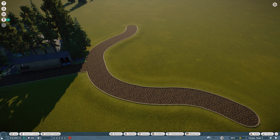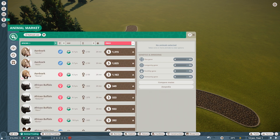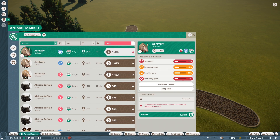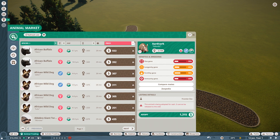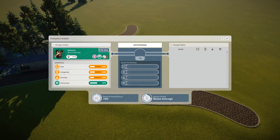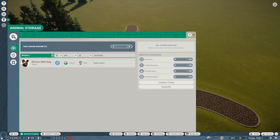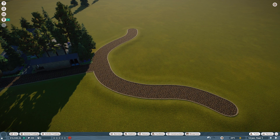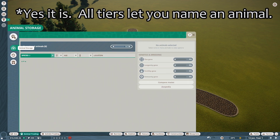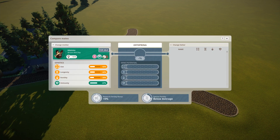Let's go ahead and buy the animals. There are only a few aardvarks and they don't have the greatest genes — that's what people said can be really hard about them. We've also got a couple more African wild dogs that are pretty cheap. I want to compare, and if I look in our animal storage, we've got Rudo. Can we compare mates? I want to know if this African wild dog would be a good mate — but no, we can't do that yet.